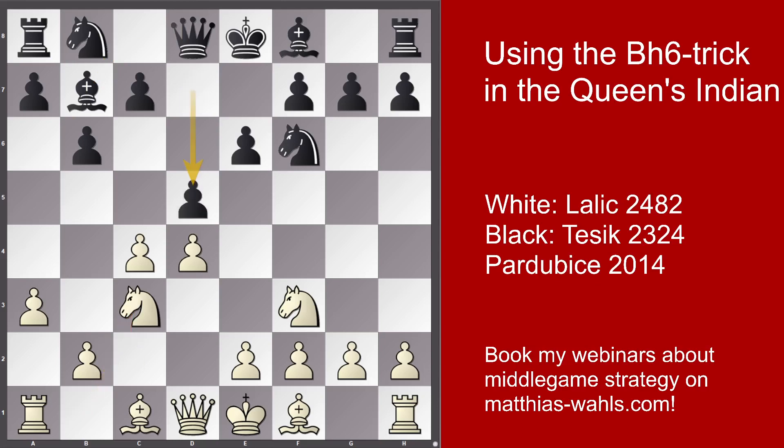Nc3, d5. And now there are three main moves. In the game we see White playing Qc2. The idea is to capture on d5 and after Nxd5 to follow up with e4, so the queen is then protecting that pawn. The move cxd5 is the most popular with more than 11,000 games; Bg5 is second; and Qc2 was played more than 800 times. Now Black took the pawn on c4. Another good option is Be7, played maybe double as often as dxc4. Both moves are equally strong.